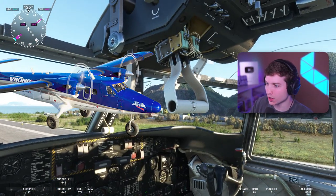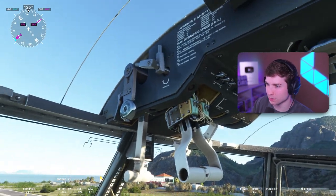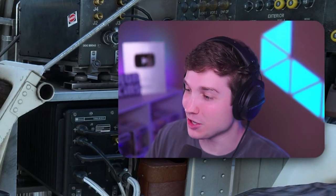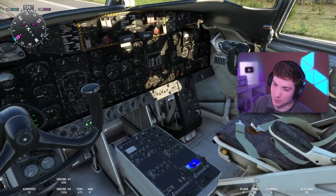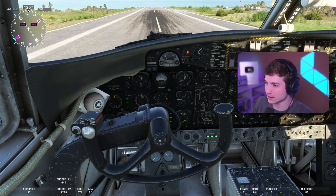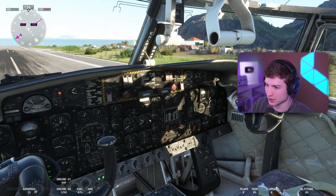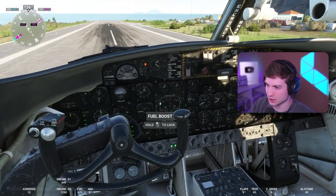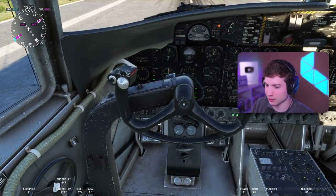Similar to the Twin Otter, the throttle is on the roof right here, which is pretty interesting and pretty unique. Obviously it's made by the same company, but this plane is actually better than the Twin Otter — I'll do a direct comparison a little bit, so stick around for that. Textures aren't bad, not the best, not the worst. It does look kind of cool — very retro-looking cockpit, very interesting yoke. Most switches work, a lot of this is just gauges. Everything pretty much works in here. It's not study level, but it is $15.